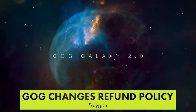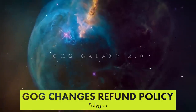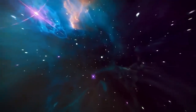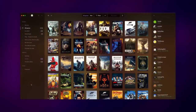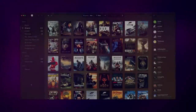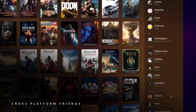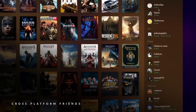In our final story this week, GOG have started offering all customers full refunds with no questions asked up to 30 days after purchasing a game. This means customers can buy, download, and play any title on the store and return it within 30 days. Some see it as a big win for consumers' rights, and others are worried it will be abused to make an extended demo of every game on GOG. Either way, it works in the player's interest, but hopefully it doesn't hurt developers too much.